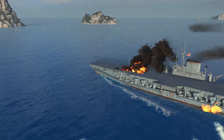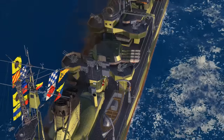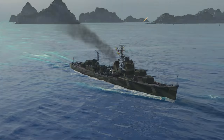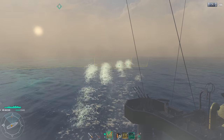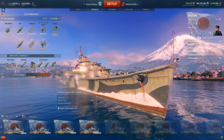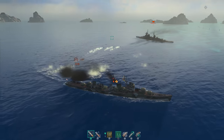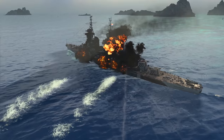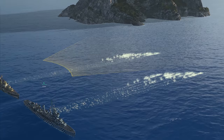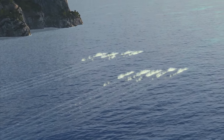Besides these trump cards, there's another: the torpedo launcher. Yes, there's only one on board, but Akizuki has as many as four slots for consumables, one of which can be occupied by a torpedo reload booster, reducing the reload time to just 5 seconds. The torpedoes themselves are peculiar too — like flying shuriken. With a relevant commander skill, their speed reaches 72 knots, the highest among all destroyers.